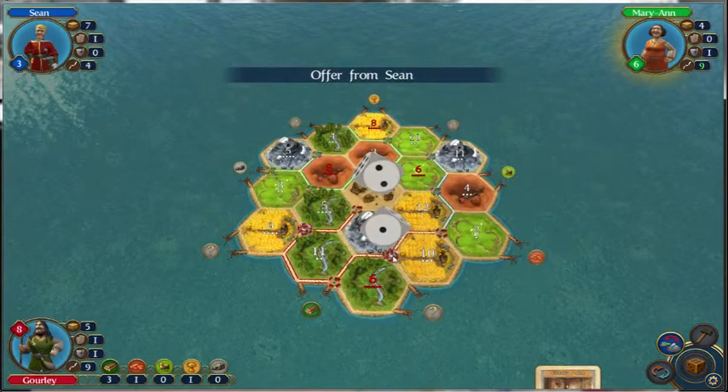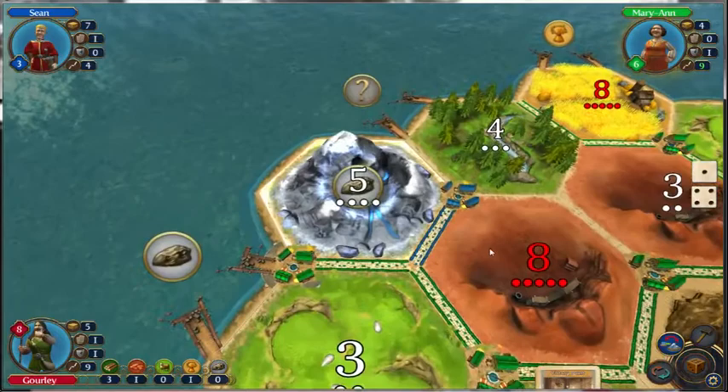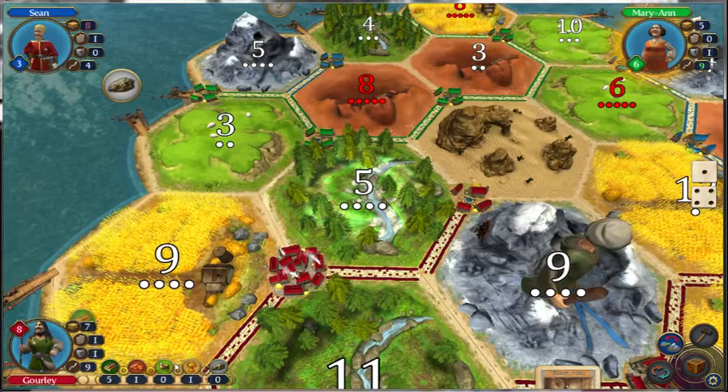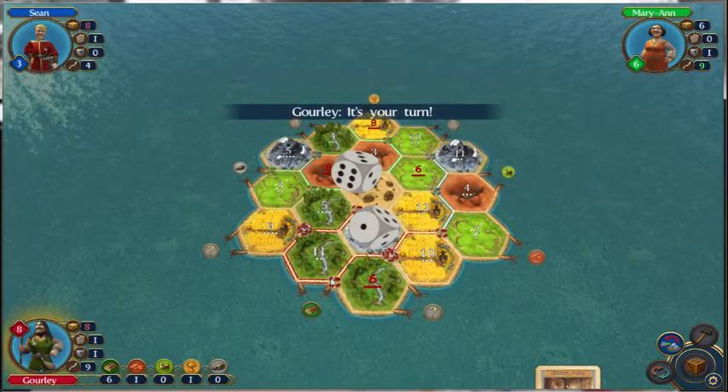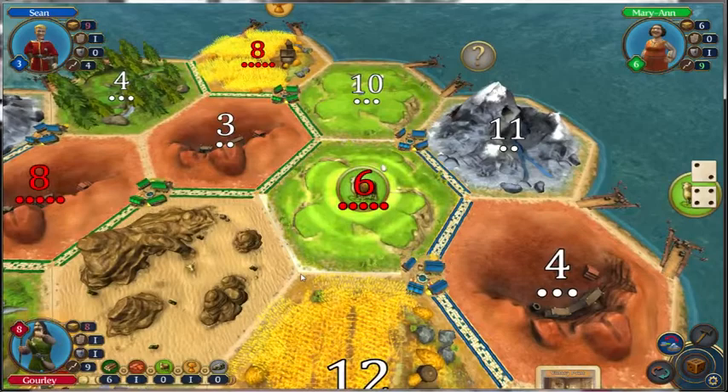As long as she doesn't build a road, I should be able to win this next round, because I can build another road. And if the thief would have been pulled on me and they took the brick, I would have been able to port trade for another brick. My numbers hit like crazy that time — by crazy I mean my numbers hit every time.